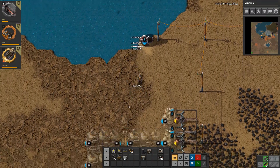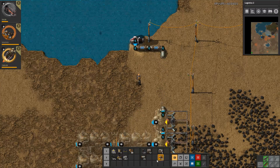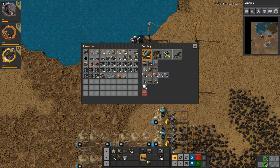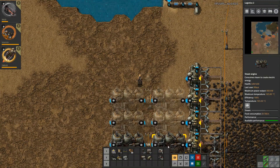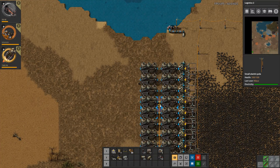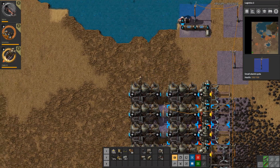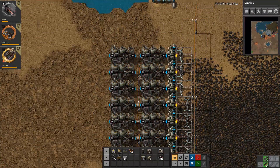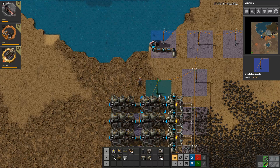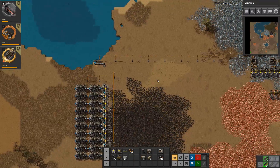This is probably not the pro way - not exactly the pro gamer move you'd expect. Hold on, that one should be there. Now I think it should actually work. Why aren't we having any power? Because I'm an idiot - of course that's why. Make sure you only make this behind you and that goes there. So this one is now working, we've got a lot more power and everything's happy.